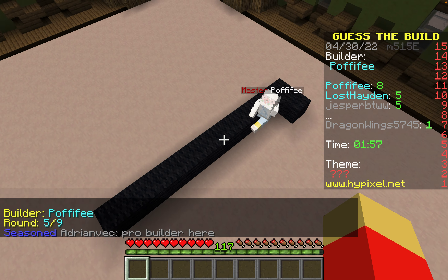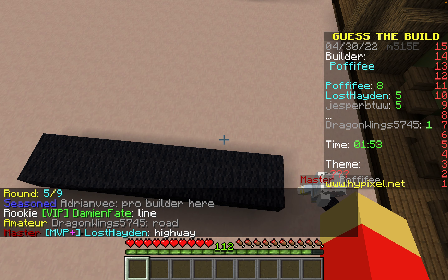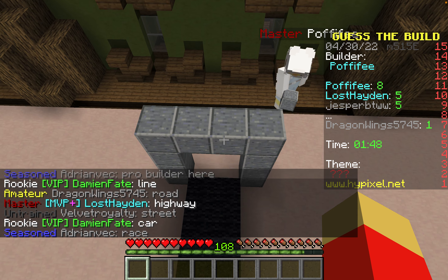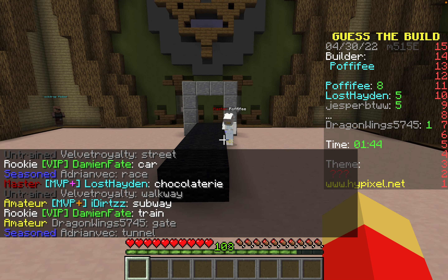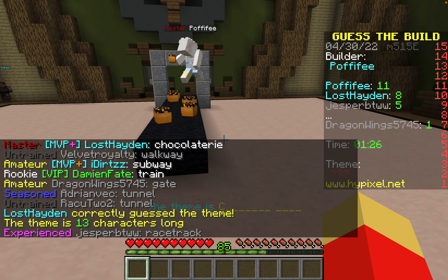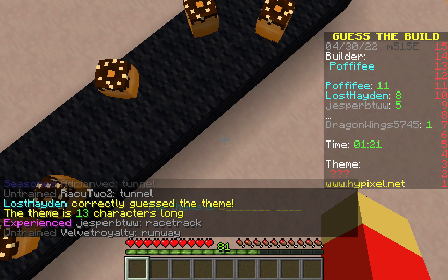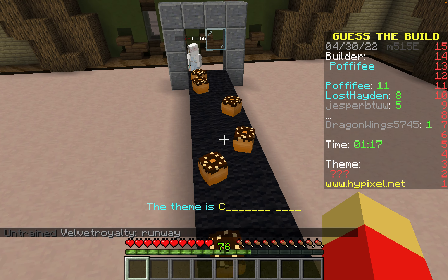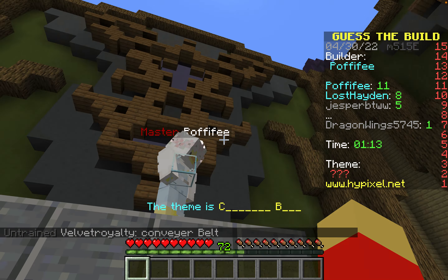Round 5 — what is this? A road? No, not a road. She immediately builds. A gate? Somebody already guessed it correctly. What is this? Donuts? A donut shop? It's a donut shop!